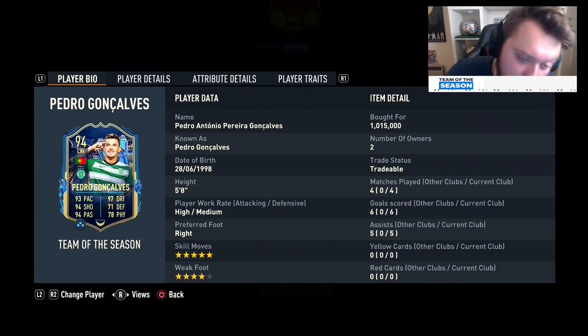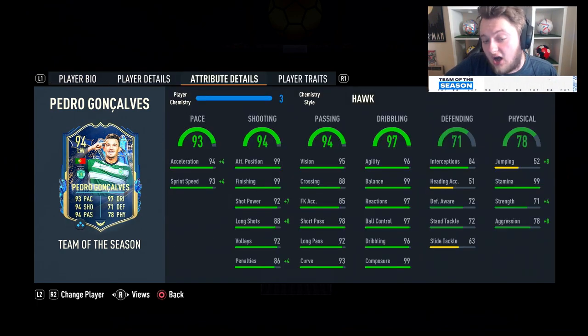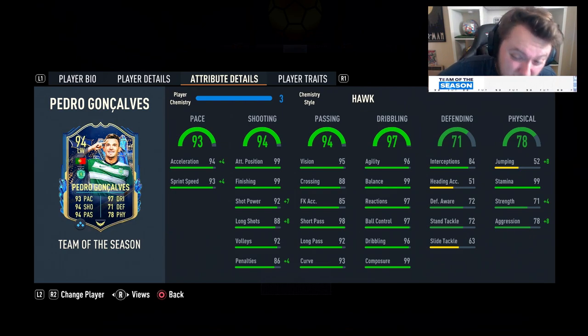Review is in on Goncalves - we played two games on New Gen, two games on Old Gen. Four games, six goals, five assists. The card is absolutely unbelievable. His finesse shots are unbelievable, his long shots are unbelievable, his passing is unbelievable, and so is his dribbling. He feels very, very weak - 71 strength is very kind to him because he feels more like 40 or 50 strength. If you don't green time your shots with him inside the box, even with 99 finishing, he misses a lot. So take that into account with this card.